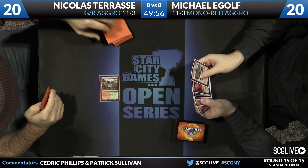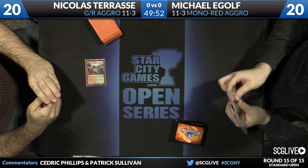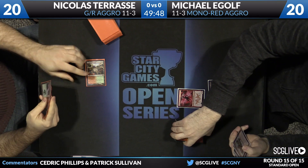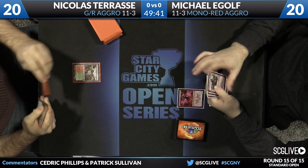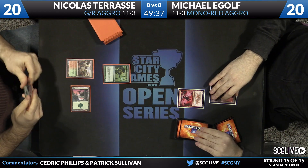We're underway here in our last round of Swiss, round number 15. Tarasi with a Temple of Abandon — he scries, passes the turn back over to E-golf, who has something to do on turn one, and he does: Lightning Berserker. Tarasi only has five cards unfortunately, so he has to try to overcome this double mulligan. He does have a Forest, and there's Elvish Mystic, so he's not doing too bad to start.